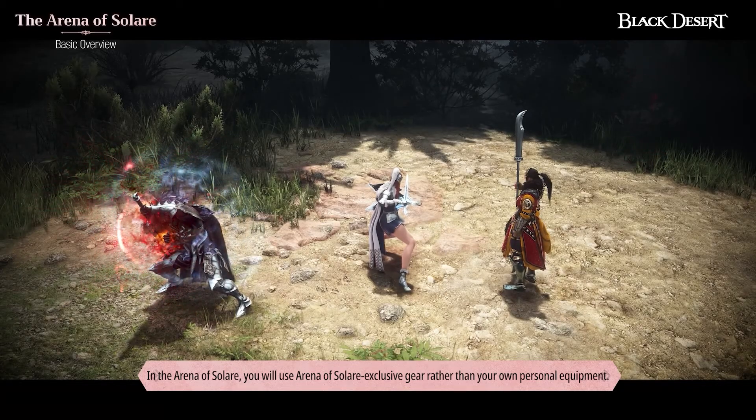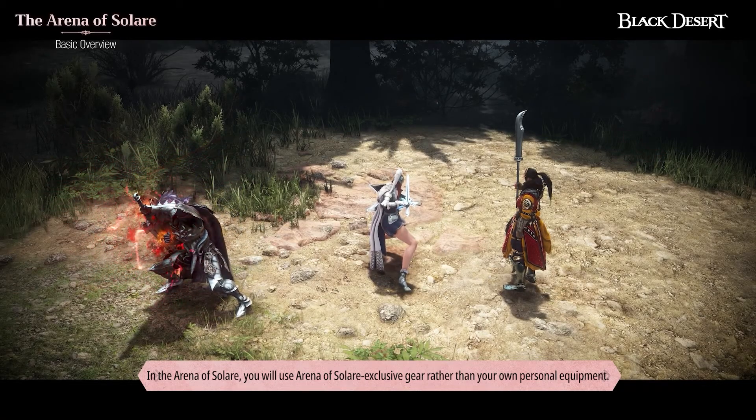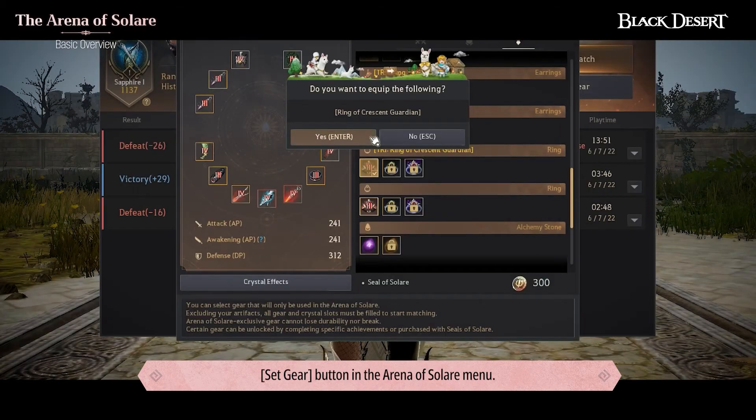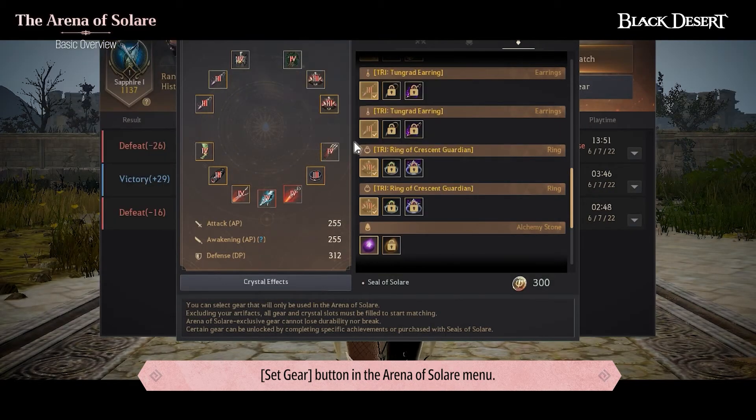In the Arena of Solari, you will use Arena of Solari exclusive gear rather than your personal equipment. You can set up this gear via the Set Gear button in the Arena of Solari menu. From this menu, you can set up your gear crystals as well.